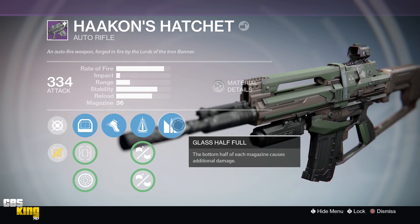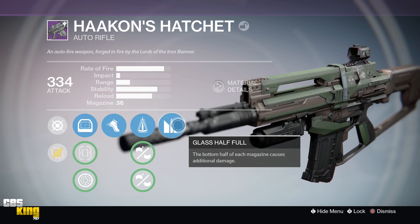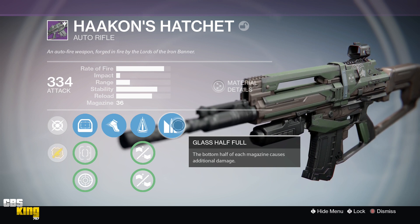My third perk is Glass Half Full — a great perk where the bottom half of each magazine causes additional damage. It's a great perk for low magazine size weapons such as this auto rifle with a magazine size of 36. It could be tough on something like the Doctrine of Passing, but on pulse rifles and auto rifles with low magazine size it's a great perk to have.